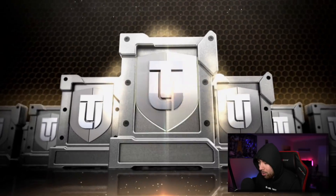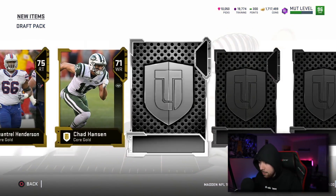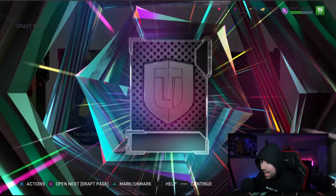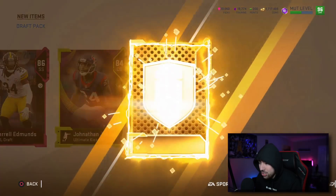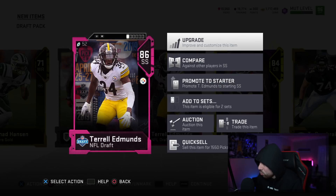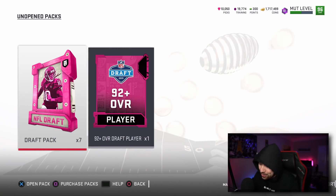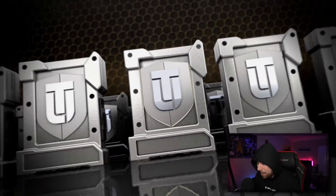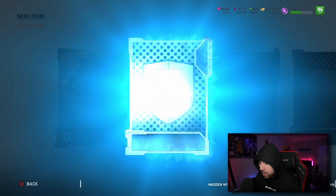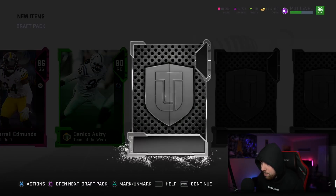We want 90-plus players from these packs, and the animations for these cards are sick so I'm not skipping them. First pull: 86 Terrell Edmunds — six foot two, 94 speed, 88 hit power. This is actually a really good card; on theme teams this could be nuts. He has terrible zone coverage but if you play him in the box or blitz him, that speed and hit power — I like that a lot.